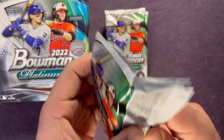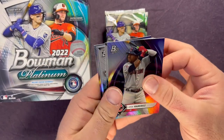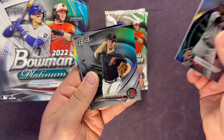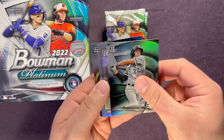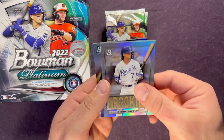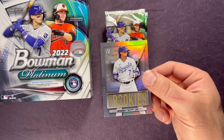Next pack. Over halfway through the box — we got a numbered card, we got an auto. Let's see what we got here. Jose Ramirez, Jacob Steinmetz, Colson Montgomery — nice prospect — Bobby Witt Jr. Renowned Rookies, and a JD Martinez. That Bobby Witt Jr. is a nice one there.